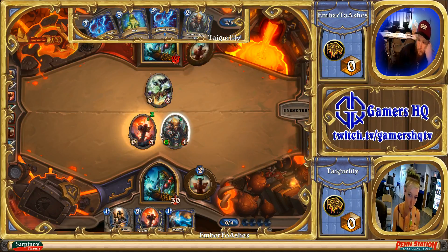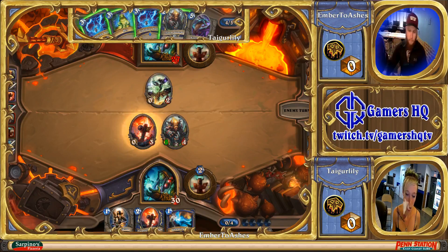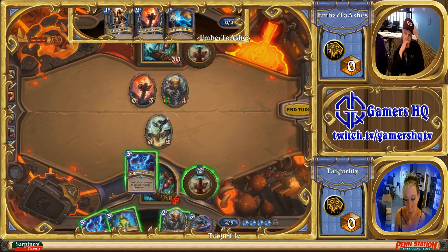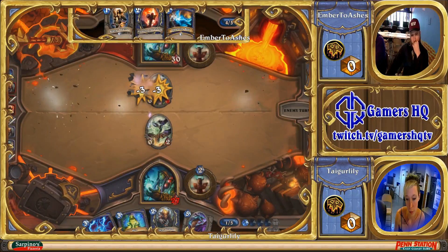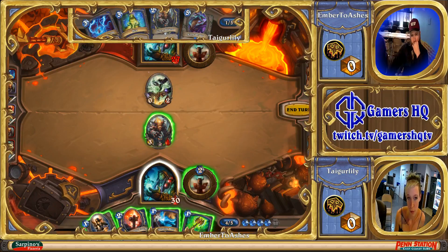Ember plays his own Totem Golem, so he's in a much stronger board position. Tiger Lily can play Lightning Storm here and potentially get very good rolls — it's going to kill the Flametongue Totem no matter what. She just needs one good roll on the Totem Golem and she might be right back in it. Unfortunately, she's only getting one damage roll. Flametongue Totem plus Hero Power in this situation is probably good for going face.